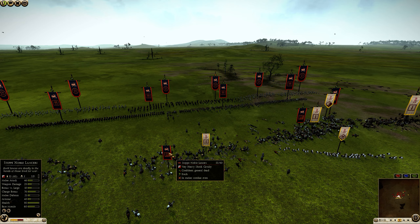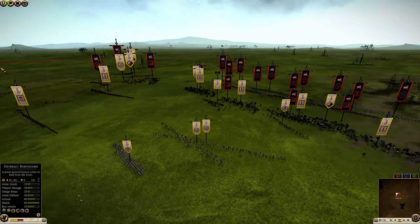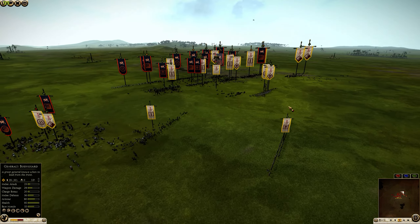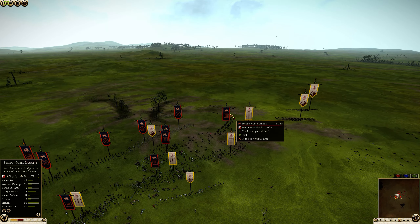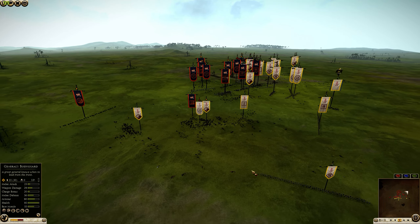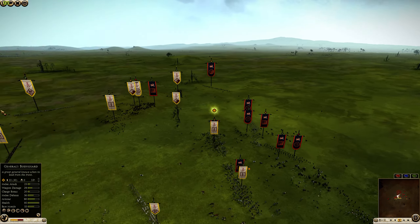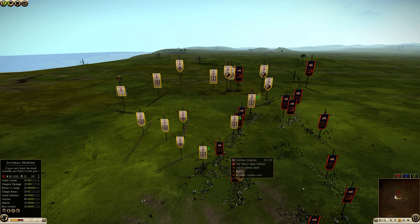The Step Noble Lancers are eating javelins but doing some damage on the charge. Whenever the charges get blocked, they start dropping super quickly. This allows the Scythian Hoplites to rush in. Over here the Balearic Slingers are getting caught, but the Carthaginian Cavalry is catching two units of Step Horse Archers — very nice for Trolliboli. One unit of Step Lancers has already routed, and these Step Lancers are getting bogged down by Carthaginian Cavalry. At this point, there isn't much Danko can do to save the situation, with Carthaginian Cavalry now free on several sides.